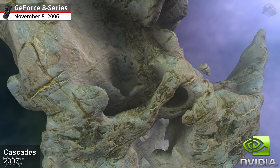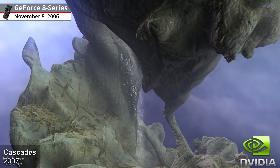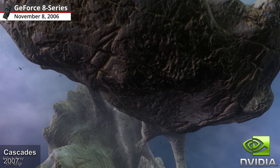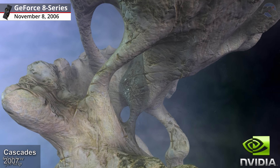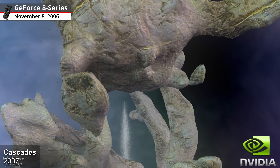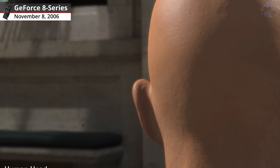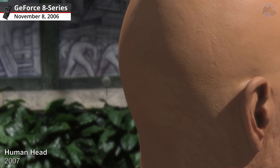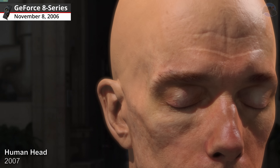Cascades, 2007. In Cascades, you can explore a fantastic world of exhilarating detail and watch as majestic waterfalls cascaded down exotic rock formations, while buzzing swarms of dragonfly-like inhabitants dove and played. Human Head, 2007. Human Head delivered a startling leap forward in realism for real-time characters.